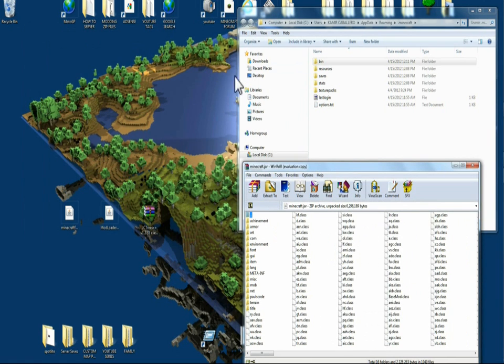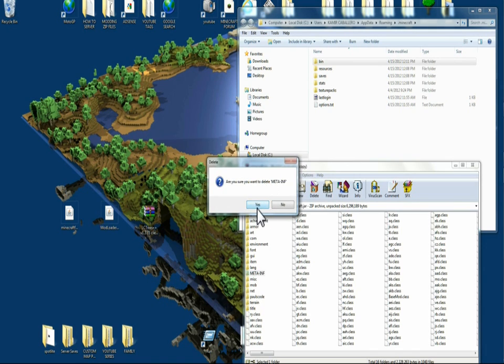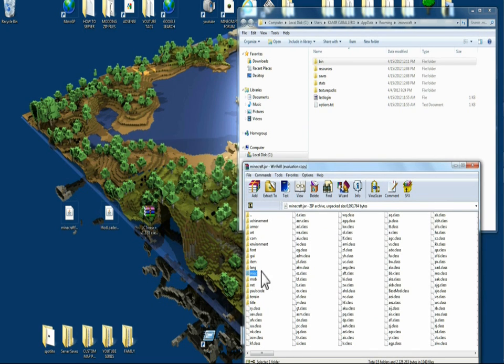Right now we're going to stop for a second because I almost forgot and you could probably forget too. Come down over these brown files, in there you're going to find a folder that's called MetaInf. You're going to right click it once, come up and delete the file, say yes. Now if you don't delete that file, it's going to cause a black screen or the mod is not going to work at all, so make sure of that.